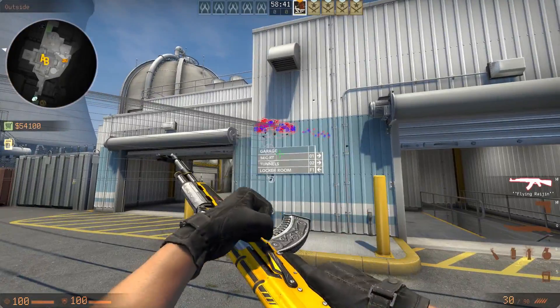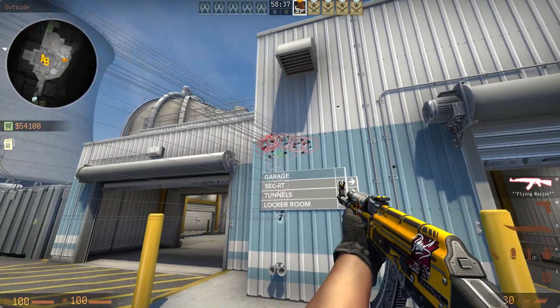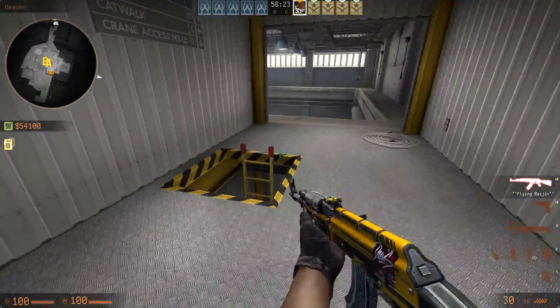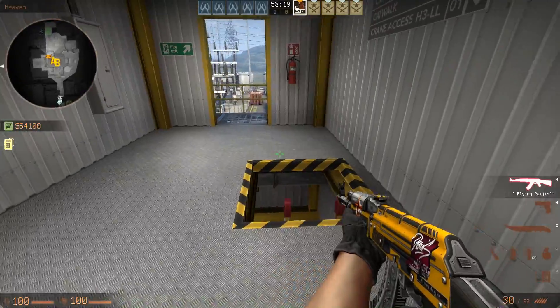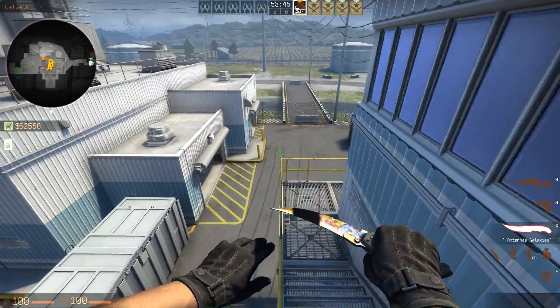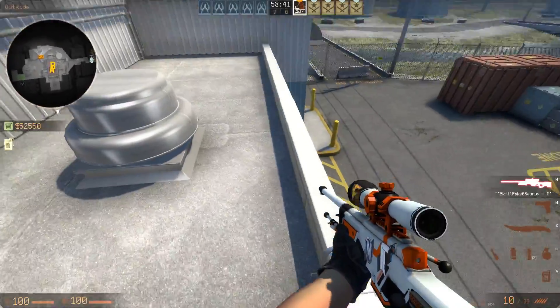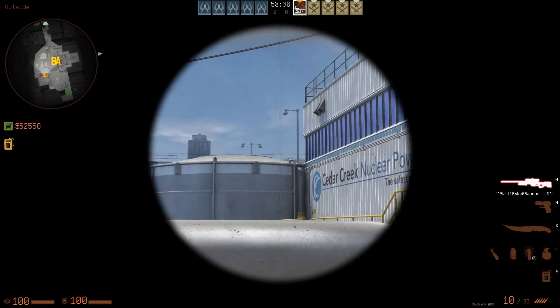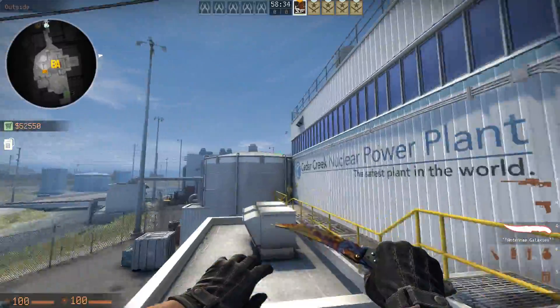Now let's move on to the actual map changes on Nuke. You probably already spotted one, and that would be the red box as you can see next to the garage right there. Another thing is also right here in the heaven room — they removed the railing around the ladder hole. Now you actually have to use this jump in order to get onto the garage roof. People were complaining they want harder jumps, now you can only do the hard jump — it's not possible to do the other one anymore since they removed the red box right here.